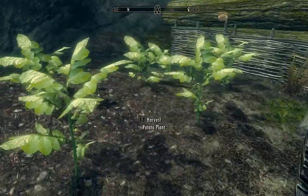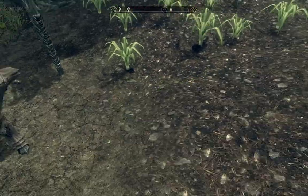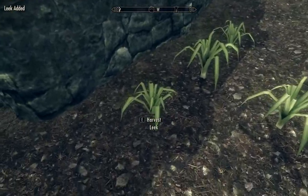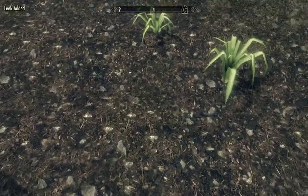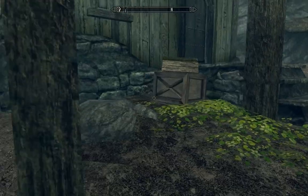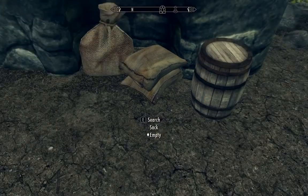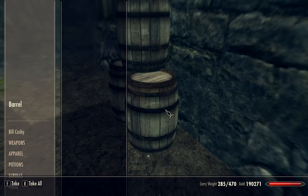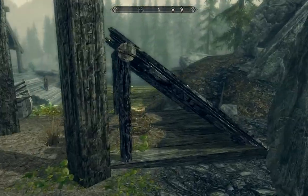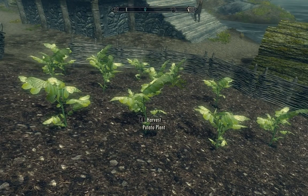Looks like there's a little mini farm here, which you can get little potato plants from. A bunch of leeks, from the looks of it. So we've grabbed all of those. Checking the barrels outside — basically a bunch of food barrels. Doesn't look like anything behind the house. There are a couple of chicken nests where you can get some eggs, and more potato plants.